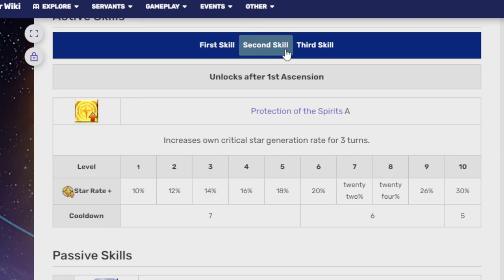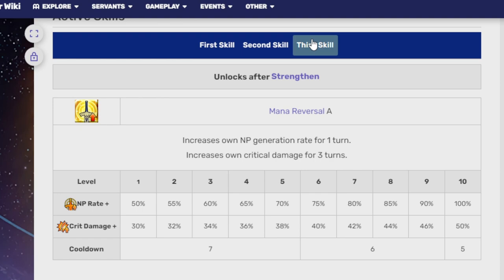His second skill increases his own Critical Star generation rate for three turns — 30% at level 10 — which you basically slap on whenever you start with him. After completing a Strengthening Quest, his third skill Mana Reversal unlocks, increasing his own NP generation rate by 100% for one turn and Critical Damage by 50% for three turns on a five-turn cooldown. This is one of his most important skills because that 100% NP rate really sets him off the bar.